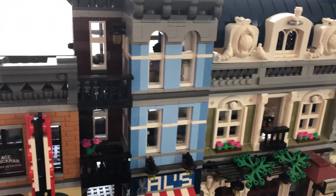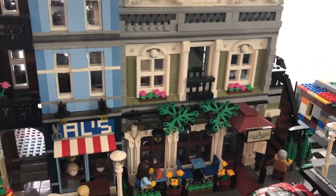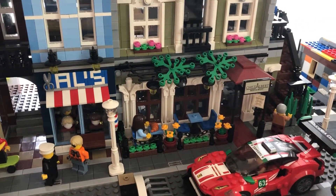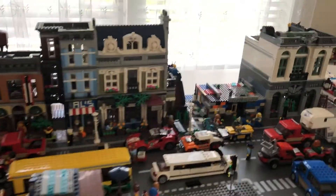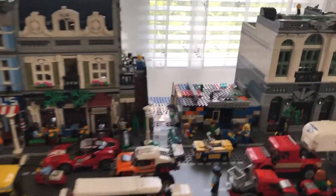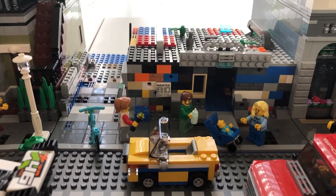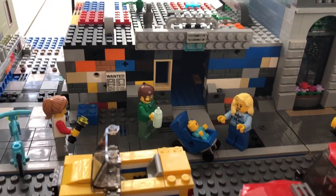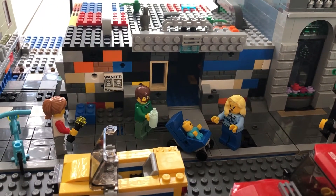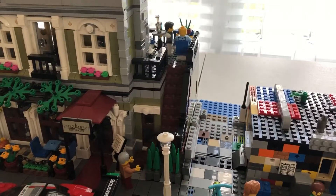Now I'm going to show you the Paris restaurant. The Paris restaurant, you know by the name of it, it's basically a restaurant. Then we have a Lego mini market I made by myself. The Lego mini market has something that says 'wanted,' and there is also a little pathway between the Paris restaurant and the mini market. I don't have a lamp for this one because I don't have any pieces for it.